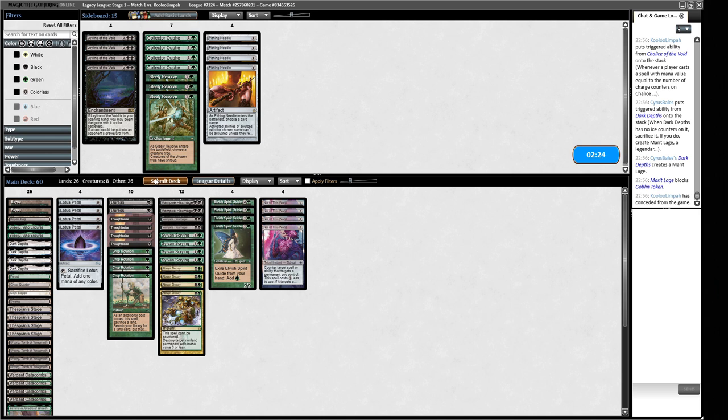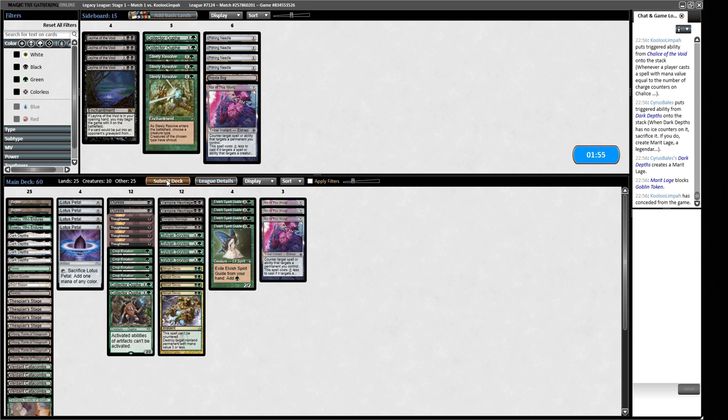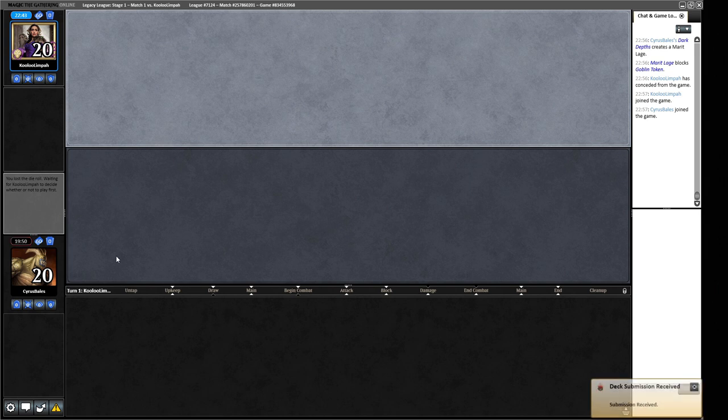Bojuka Bog isn't doing much beyond being a sacrifice target. We could replace it with a Collector Ouphe that can block Magus of the Moon — not a bad thought. For Game 3, we consider a small split, keeping a creature that can get in the way of Magus and slow things down, while looking for a hand that does more.